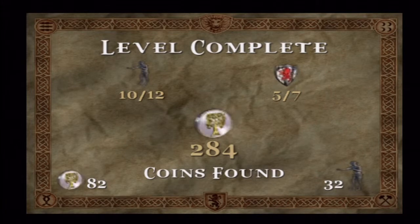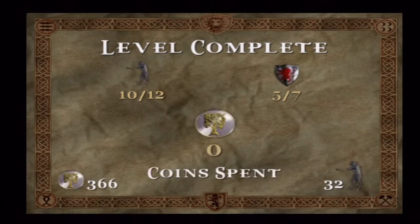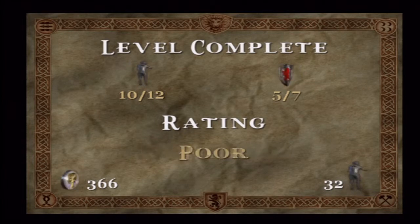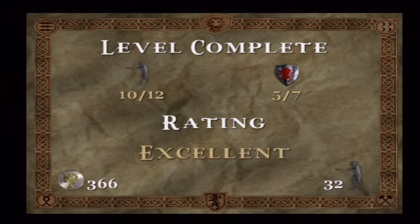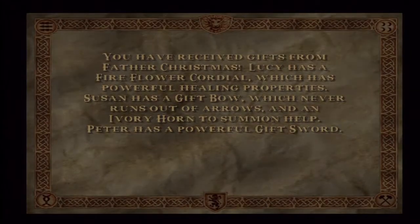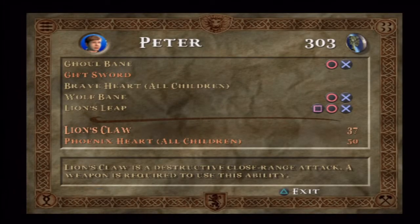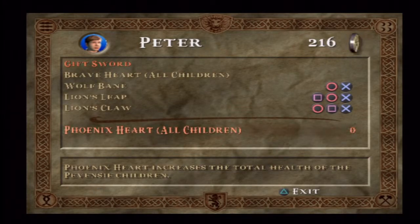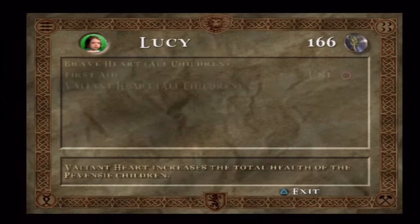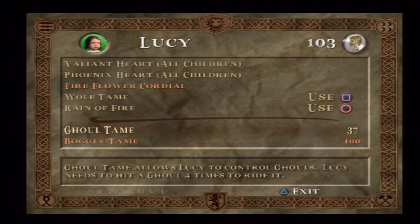So that is the level complete. How many coins have we got? 366 — that is quite nice, so we can buy some stuff. We received the gifts from Father Christmas — bow and sword. We'll buy Phoenix Heart for all the children because that gives more health, and some other stuff. So I'll see you in the next part for part 9, when we will do another level of this game. See you then!